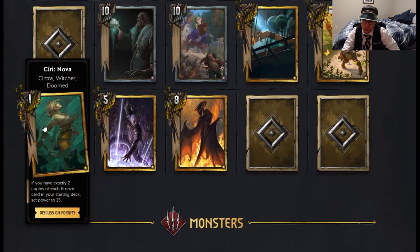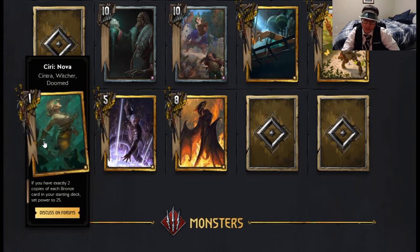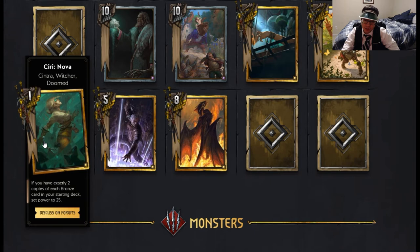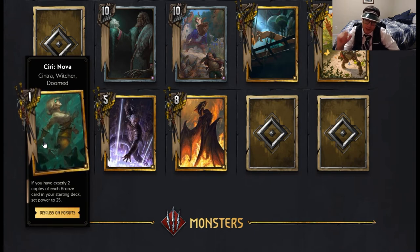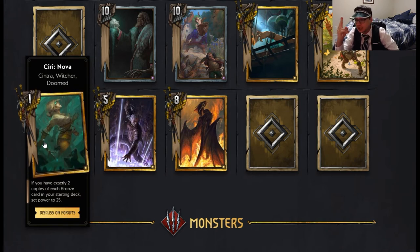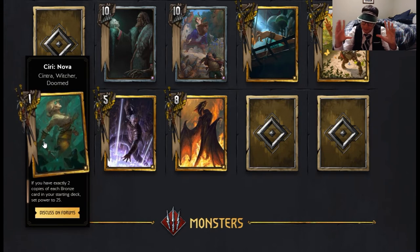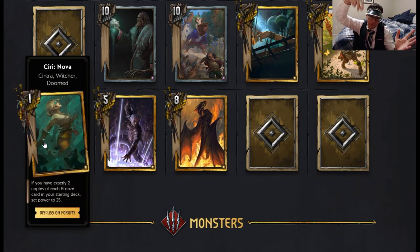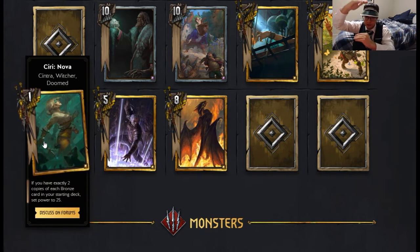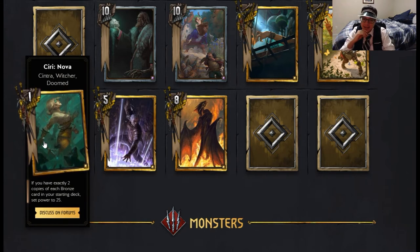Our next card that I'm really excited for is Ciri Nova — Cintra, Witcher, Doomed. If you have exactly two copies of each bronze card in your starting deck, set its power to 25. The smallest deck you can create with Ciri Nova is 26 cards. In a standard 25-card deck you have 15 bronzes — that's not divisible by two, so you need to add one more so that they're all pairs.